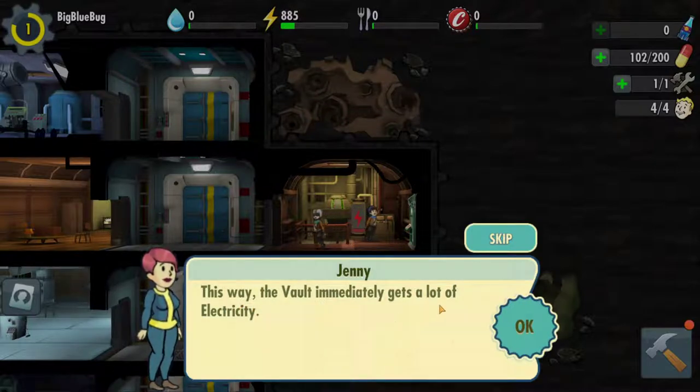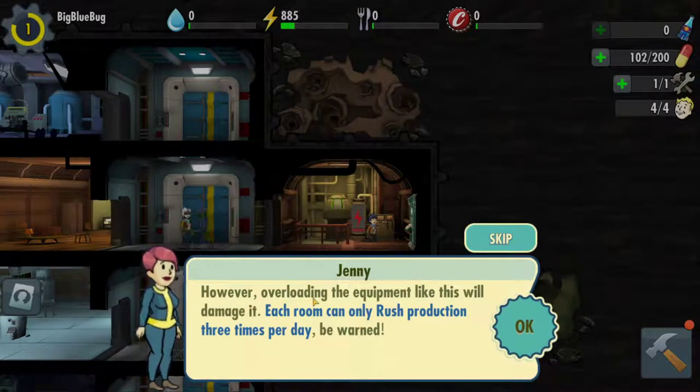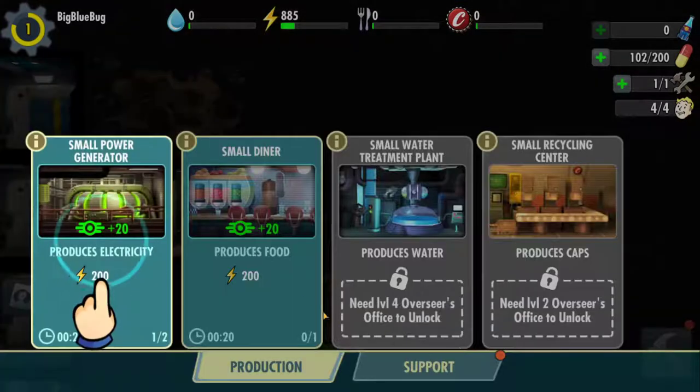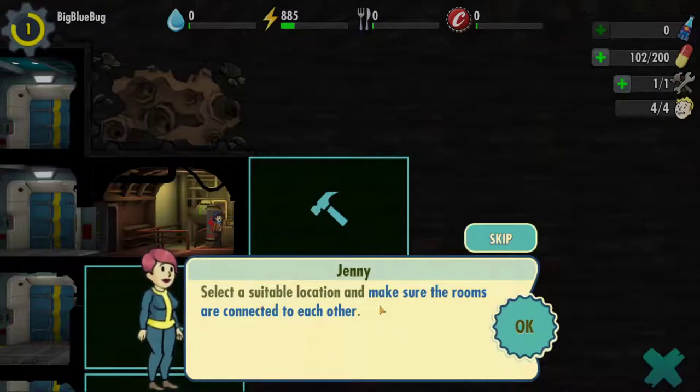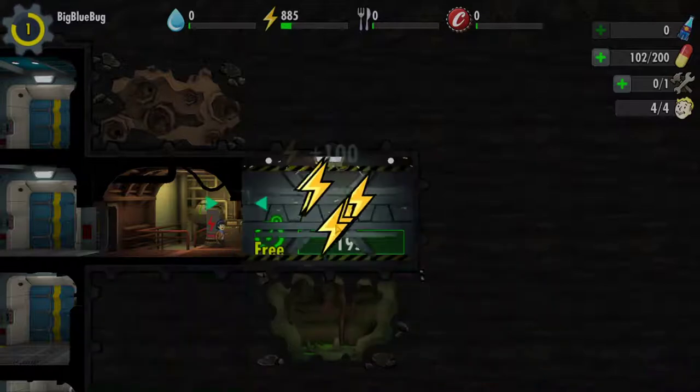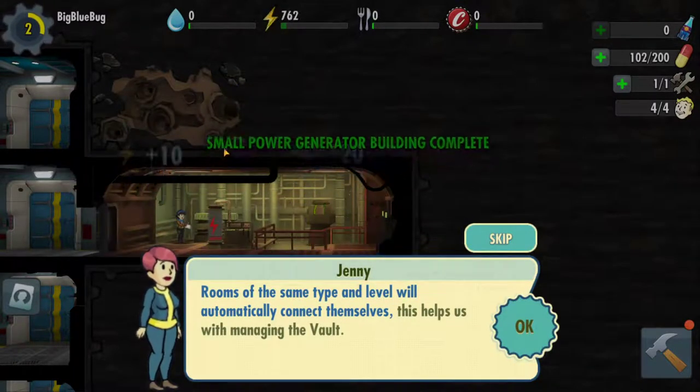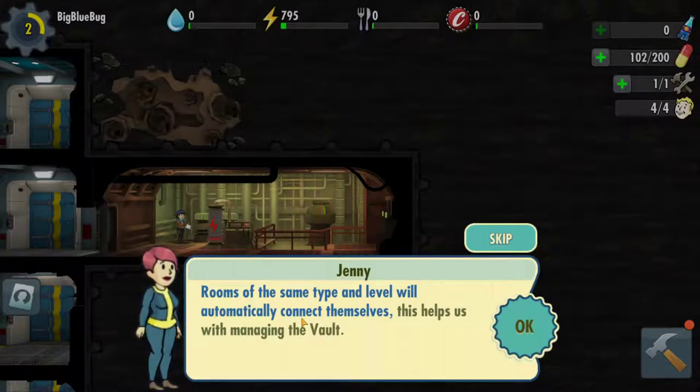This way the vault immediately gets a lot of electricity. However, overloading the equipment like this will damage it - each room can rush production three times per day, be warned. They've changed a few things. In the original Fallout Shelter there was no online component, but this one has guilds and stuff. My brother is also joining me - we have a co-op channel and he'll also be playing, so I assume we'll probably make a guild. Now let's build a second power generator. Select a spot and make sure the rooms are connected. Rooms of the same type and level will automatically connect themselves.